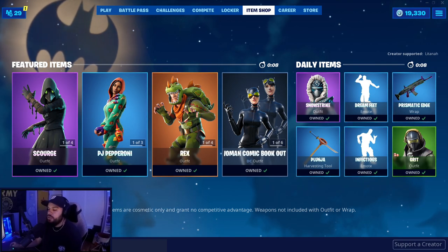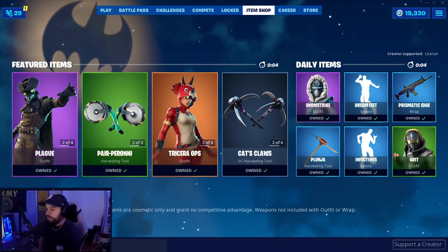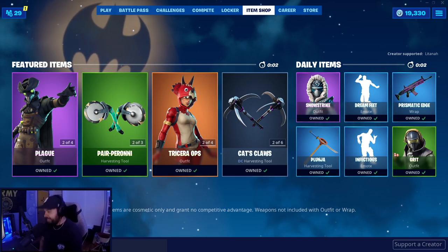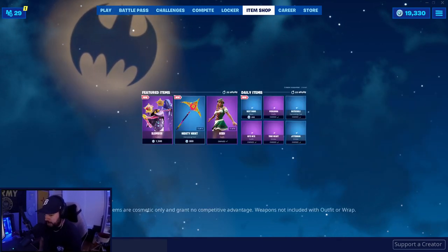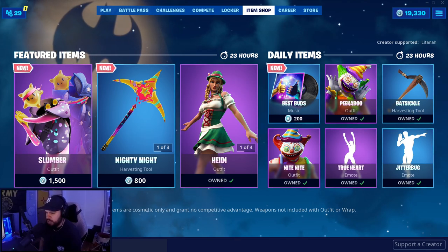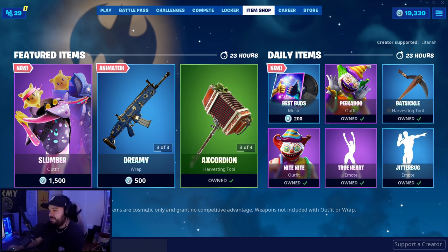It's September 24th, 2019 — what's in the shop today? Fortnite. The skin is called Slumber. I was not looking forward to this one, but let's get to the background music first.